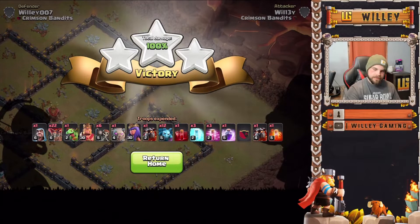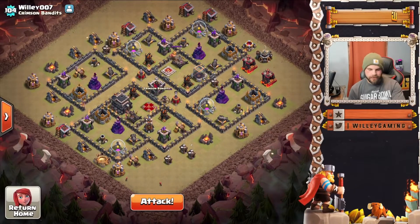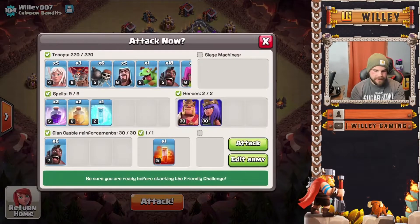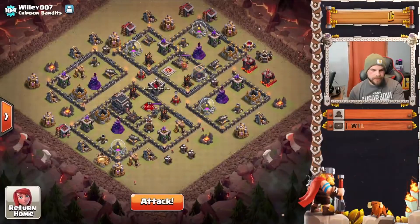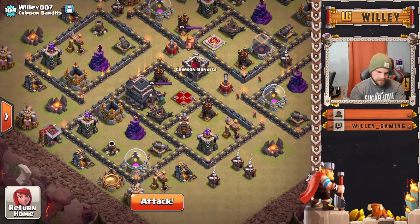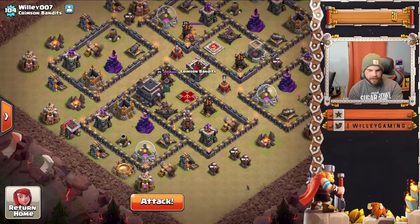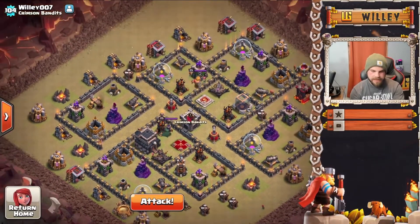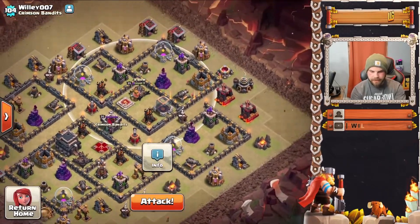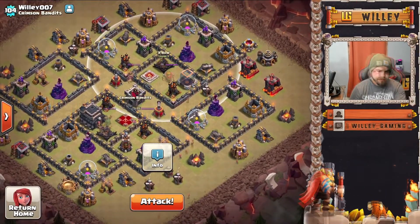Speaking of queen charge, we'll take a look at one of those attacks for the final army. We're doing queen charge hog riders. The idea is similar to LaLo: you want to get the queen and the clan castle out of the way before the hog riders go in. The queen charges in toward the town hall and the enemy queen, then we send the hog riders in. We're also going to try and use the king to distract the X-bow a little.